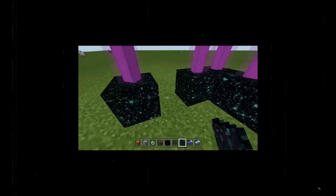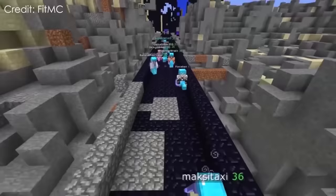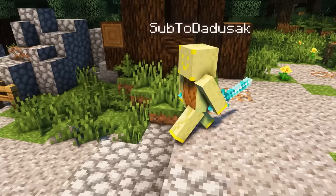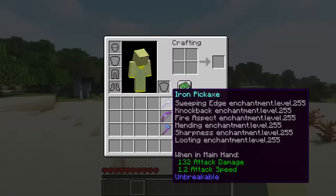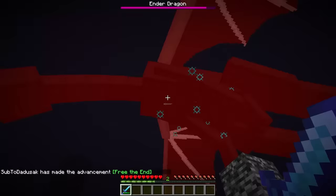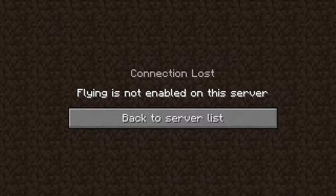Why are all the best glitches on Bedrock? At least Bedrock doesn't have 2b2t, the oldest anarchy server in Minecraft. This server is full of rare and illegal items, one of them being the super weapons — a group of items with the most powerful enchants ever created. For example, a diamond sword with Sharpness 32,000 that can one-shot anything, or a stick with knockback so high that hitting someone instantly kicks them from the game.